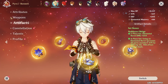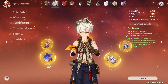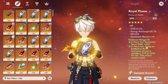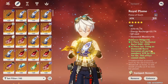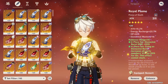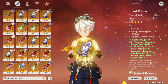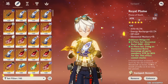Now let's talk about Bennett's artifact sets. There are actually a few good ones and they're situational. The best one overall in most situations is the four-piece Noblesse Oblige. It's very good because it has two effects: it increases your burst damage, and — the best part — it increases all party members' attack by 20% when you use your burst, lasting 12 seconds. This effectively makes your burst a lot stronger and buffs your whole party, which is very strong paired with off-field supports or carries.